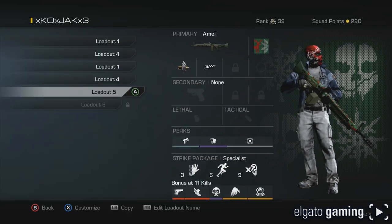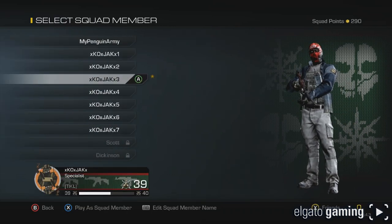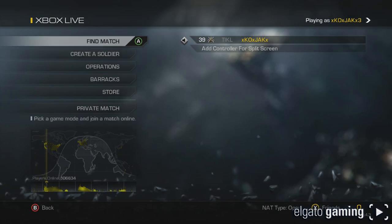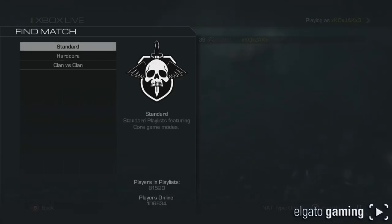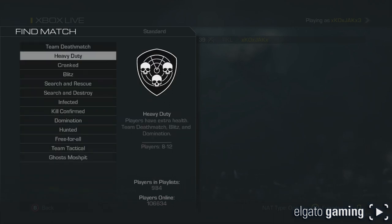We're going to jump right into this and you're going to see my first game in Heavy Duty. I'll explain how I think it's going and a little bit more on how it works once I get in and start learning - how much health they have, how hard it is to kill them. I would not recommend an assault rifle for this - I feel like you're going to be reloading way too fast and blowing through ammo. You need a lot of ammo.